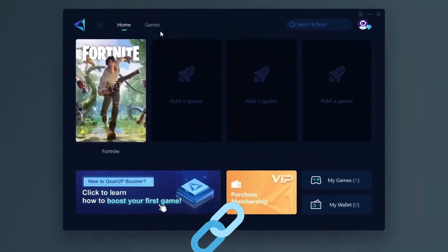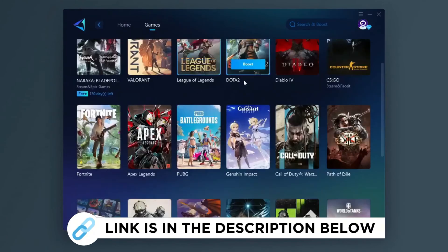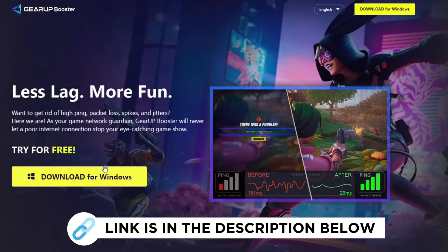Yura Booster is one of the best programs for the optimization of your ping while you play games, using your wired or wireless connection. Get this paid program free through the link in my description and play your game with lower ping.